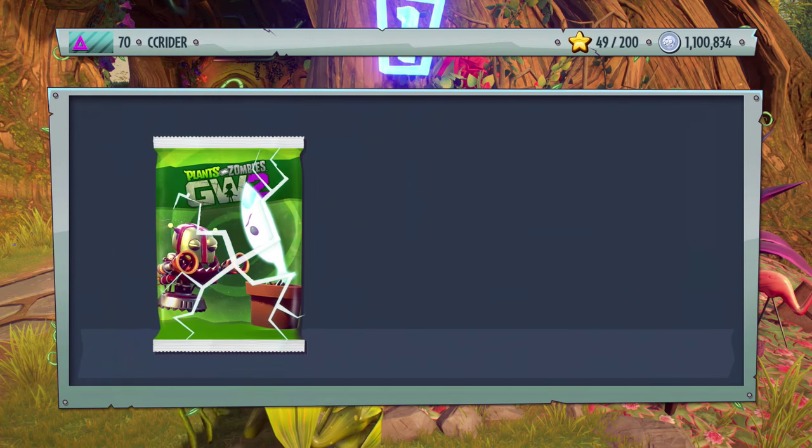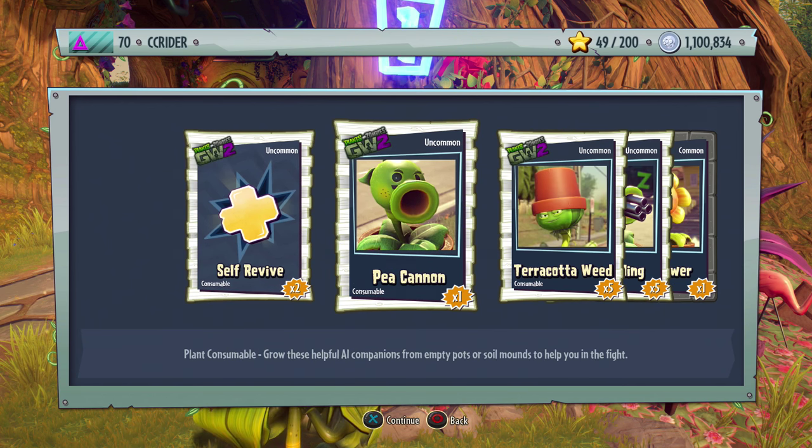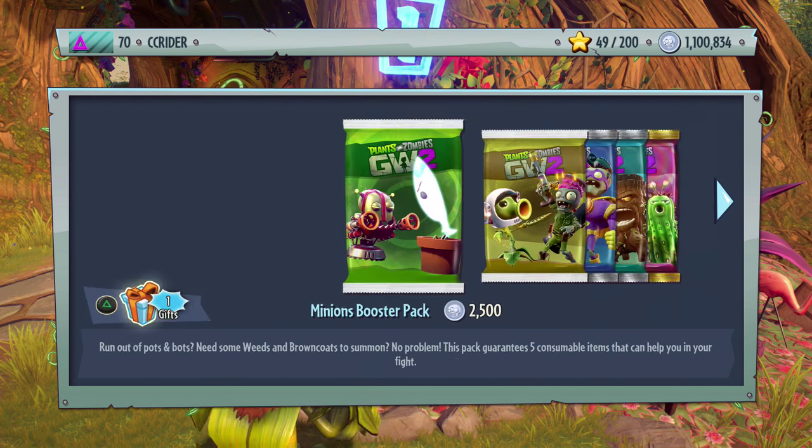Let's start with the minions booster packs and see what we get. We get some heal flowers, some pea cannons, a self revive, terracotta weed, and a pea gatling. Cool.